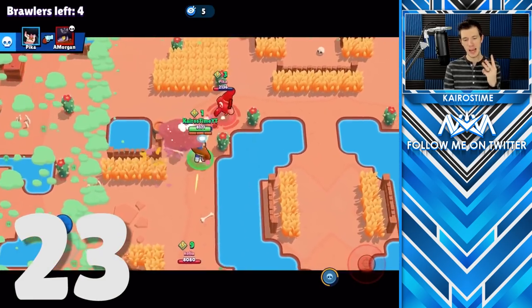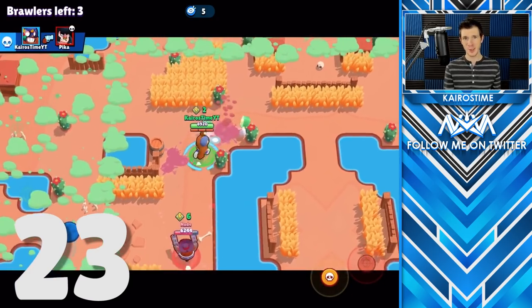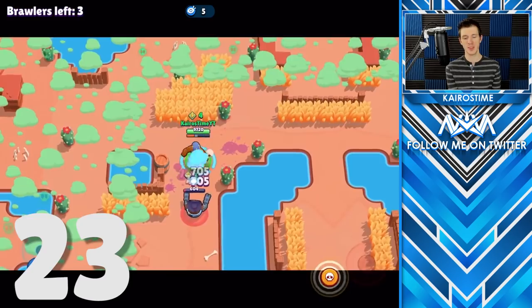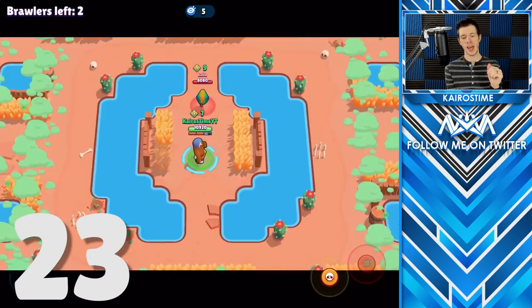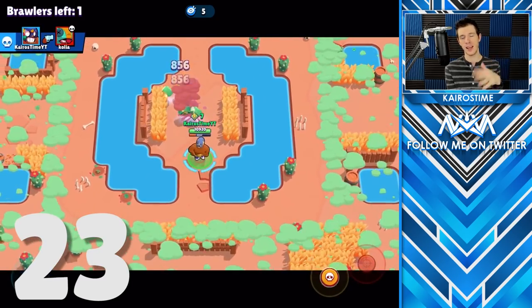For every three power-ups a brawler has, they will drop one additional power point upon death. Brawlers with up to two power-ups will drop one, enemies with three will drop two, enemies with six will drop three, enemies with nine will drop four, and it continues from there.